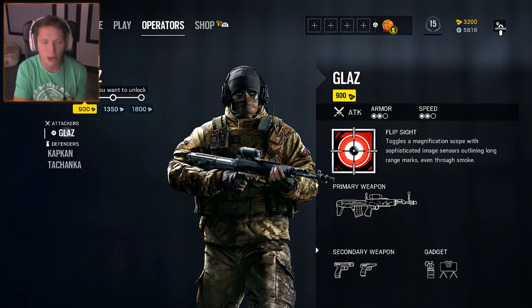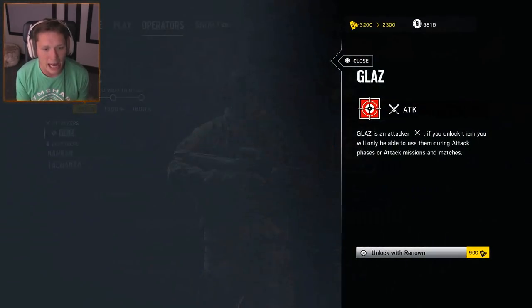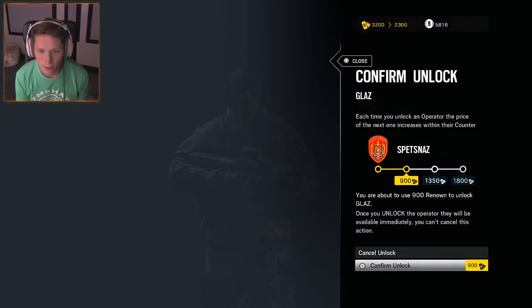A lot of people say you should get Glaz because he's got a super high-powered marksman rifle, essentially a sniper rifle. I've been killed by him many, many times. He's the guy that throws smokes and can see through the smoke to kill people, while they can't see him. Obviously that sounds super overpowered. Glaz, you are now ours.